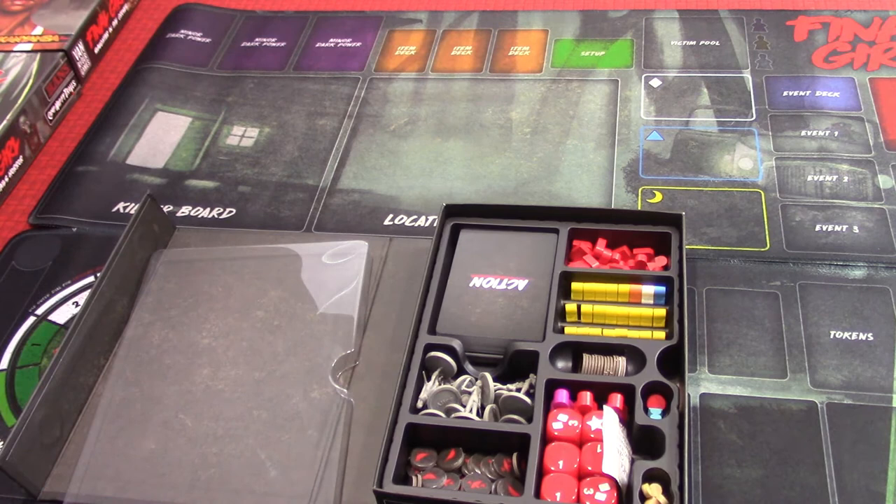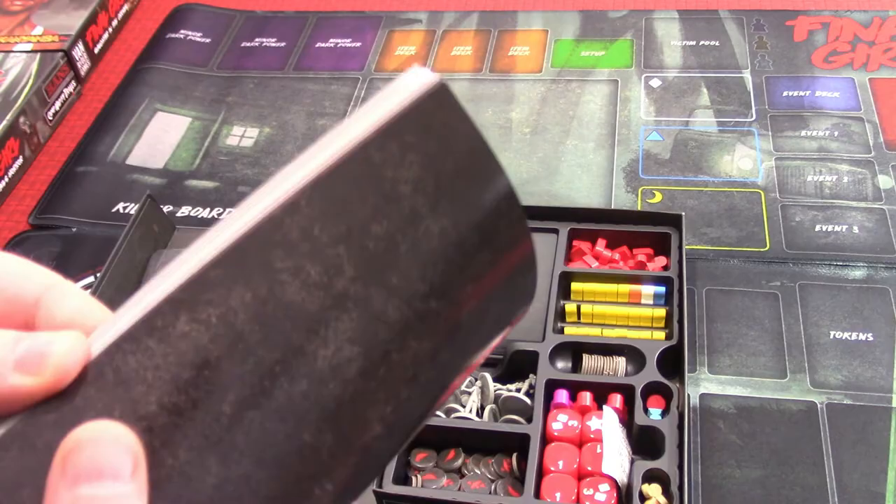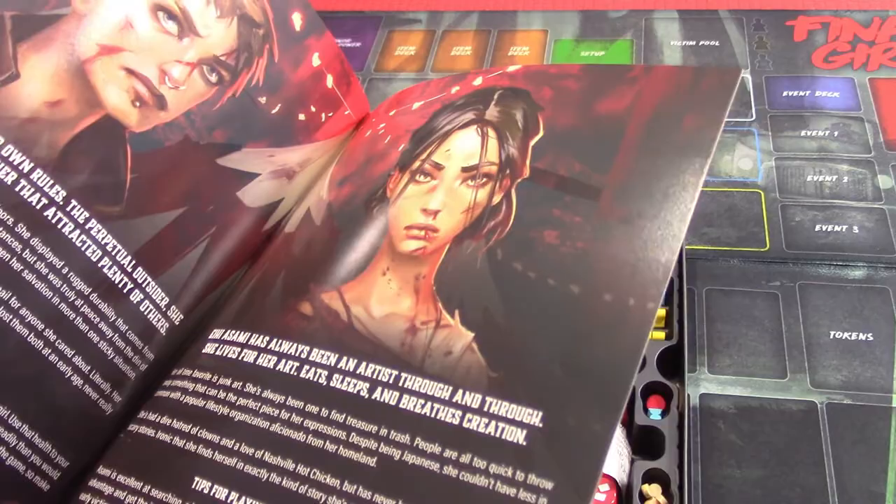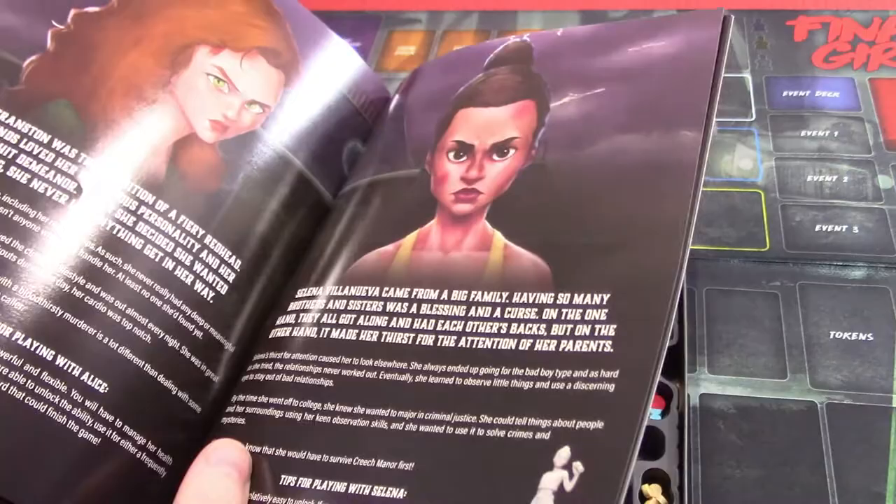One of the Final Girls' miniatures is actually in a book, which I think is valuable. There's a lore book that has a bunch of scenarios in it. Now, this came with the Kickstarter — you wouldn't necessarily get this in a retail copy. But the artwork is really awesome; the whole presentation of this game is just super cool.